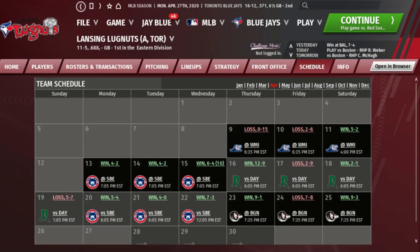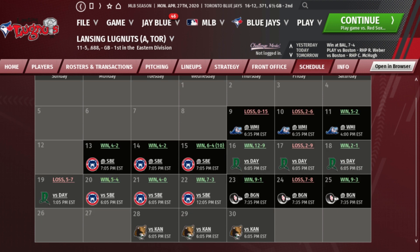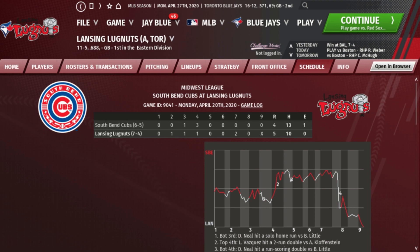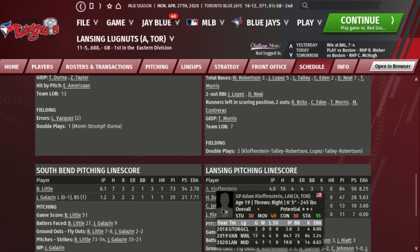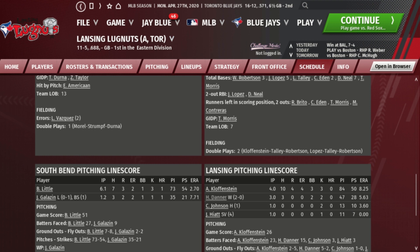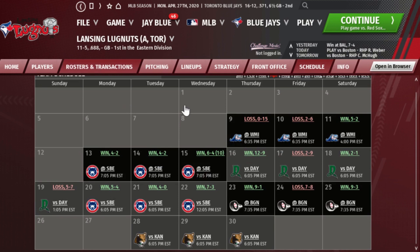The Lansing Lugnuts started off with a 5-4 victory over the South Bend Cubs. We've played six games against the Cubs and won them all. In that first game, DJ Neil and Jesus Lopez hit home runs, with Neil also hitting a double. Will Robertson had two hits including a double. Adam Klofenstein went four innings and gave up four runs. Hagan Danner threw three scoreless innings — still being used as a two-way player — and Kobe Johnson and Josh Hyatt each had strong innings.